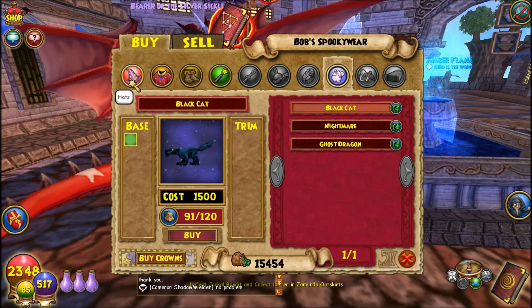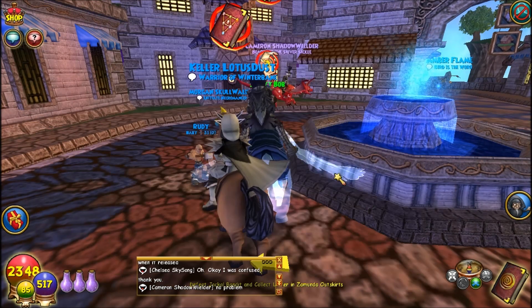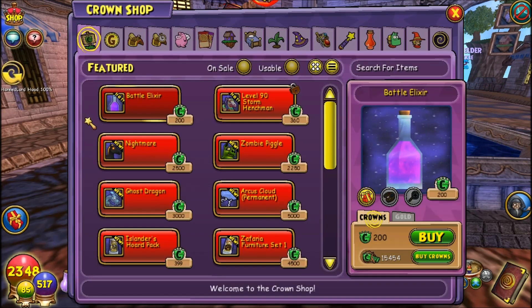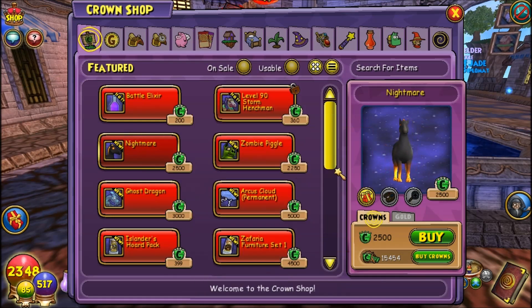So that's Spooky Bob — they have hats, robes, boots, wands, and pets. I did also look in the crown shop because they said they'd bring back the nightmare pack, but for some reason it's not in there yet. I don't really know why, but it's really frustrating because I wanted to get it and do a video on it. I guess what they put in here, they put in the nightmare as well, so you don't have to buy it from Spooky Bob. I don't know why they did that — just keep it in the crown shop.